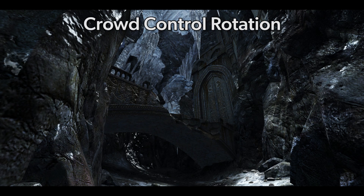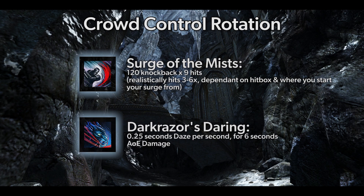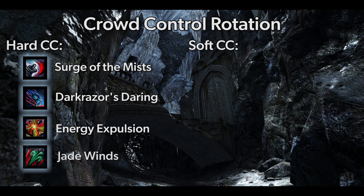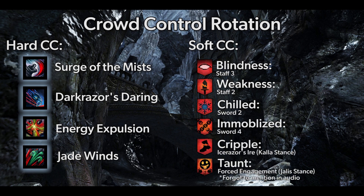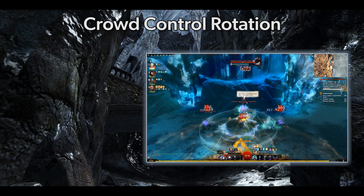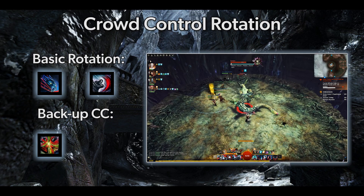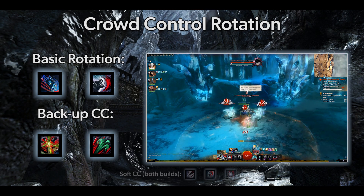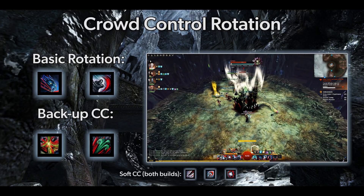The Revenant class has incredibly low cooldown crowd control skills. Your biggest CC is Staff 5. Stacked with Darkrazor's Daring in Kalla stance, you can break most medium to large break bars. Hard CCs include Surge of the Mists (Staff 5), Darkrazor's Daring in Kalla stance, Energy Expulsion in Ventari stance, and Jade Winds in Assassin stance. Soft CCs include Blindness on Staff 3, Weakness on Staff 2, Chilled on Sword 2, Immobilize on Sword 4, and Cripple in Kalla stance on Ice Razor's Ire. Your basic CC rotation is Darkrazor's Daring plus Surge of the Mists. Energy Expulsion and Jade Winds are available as follow-ups but deplete energy completely, so use only in a pinch. Don't underestimate Chilled from Sword 2 — stacked with Blindness, Weakness, and Immobilize it's incredibly strong.